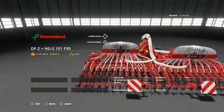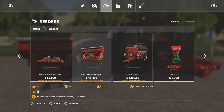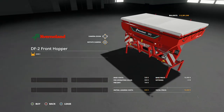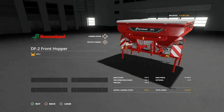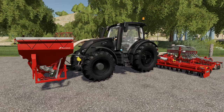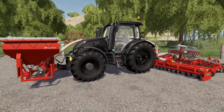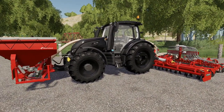One thing to keep in mind: the NGS 101 doesn't hold anything — no seed, no fertilizer. You will need the front tank to run this. The front tank has a 2,000 liter capacity, does seed only — no fertilizer — and costs $16,400. Very straightforward and easy to use, working just like other equipment already in-game.